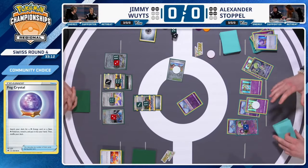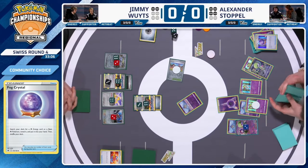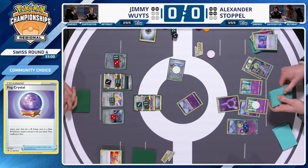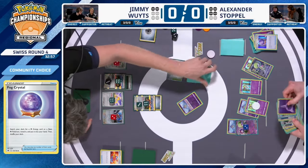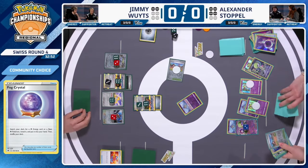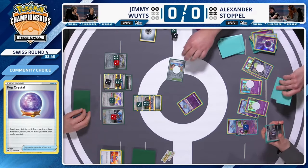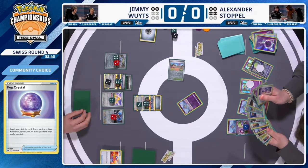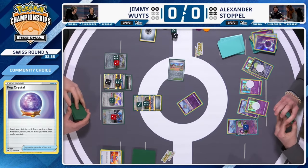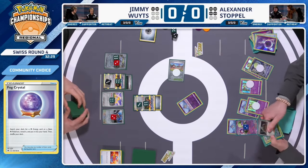Scream Tail is another one-prize attacker option, but Alexander grabs a basic psychic energy instead. We need to keep an eye on the prize count — Jimmy leads with two prizes, currently at two remaining. Alexander taking a knockout here puts him down to three. Professor's Research was not seen in the last round, which might have gotten more cards out of a difficult situation like Tempering Trap. But Professor Turo could be used if a hit is successfully tanked with Gardevoir EX.